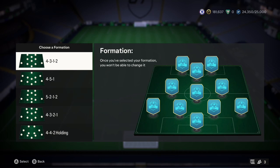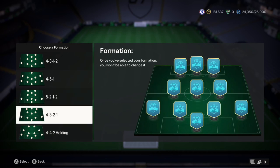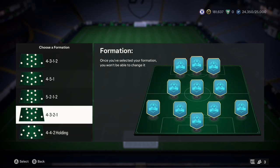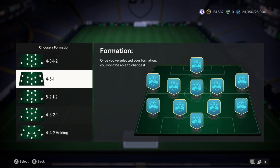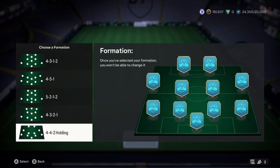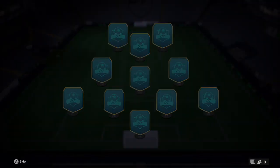For formations we get: 4-3-1-2, 4-5-1, 5-2-1-2, 4-3-2-1, and 4-4-2 holding. Luckily they've changed it so alternate positions will automatically change, so if I got a striker I could now play them as a center forward. I don't want to do a 5-back or 4-5-1 - maybe 4-3-1-2. You know what, let's go 4-3-1-2.